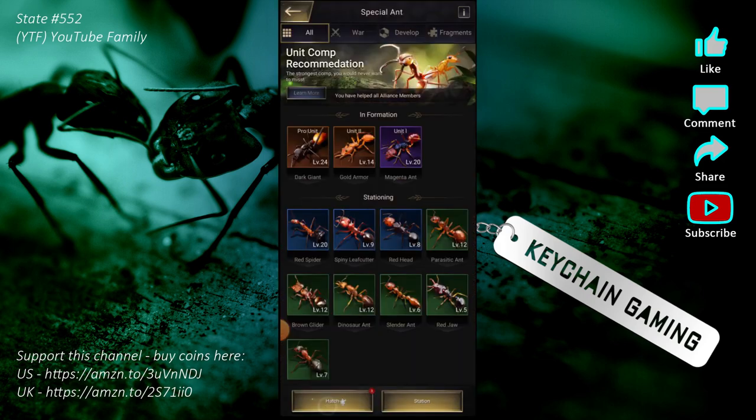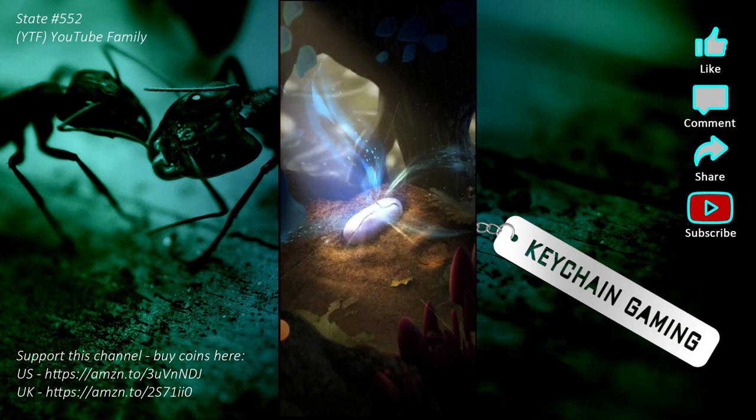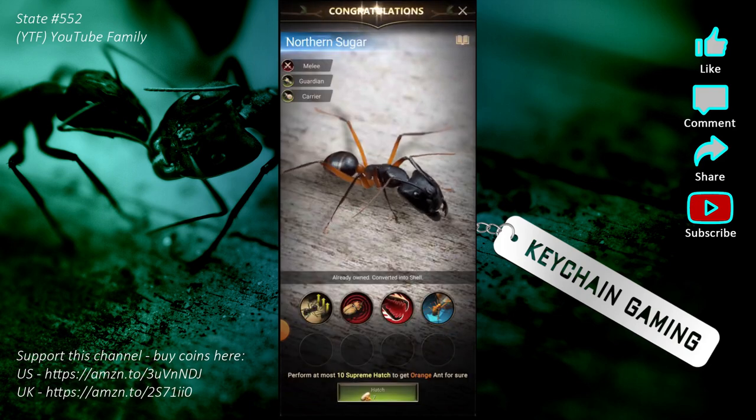Since it's reset I get a free hatch — a free supreme hatch. I'm going to hatch this now. Looks like I got a blue ant — a Northern Sugar Ant. Up here you can see it's melee, guardian, and carrier — meaning it's good as a melee ant, good at leading guardian ants, and good at leading carrier ants. Blue ants have four abilities.